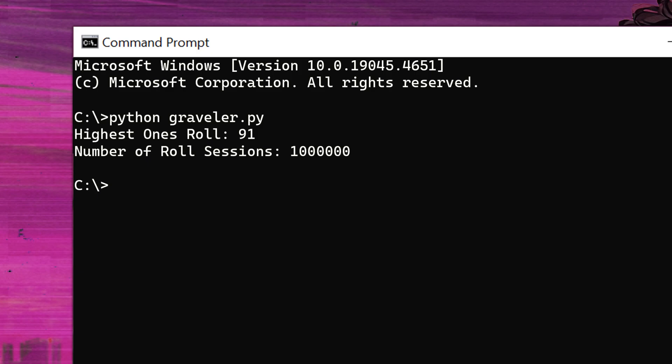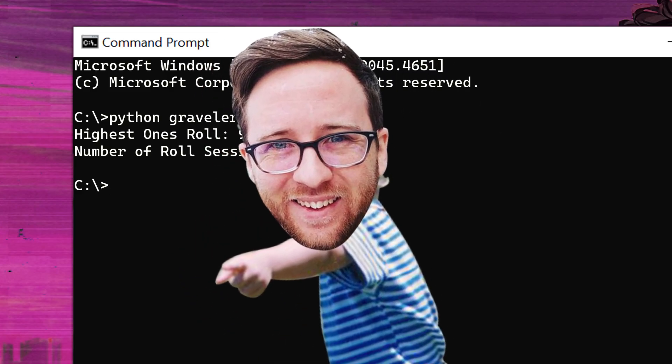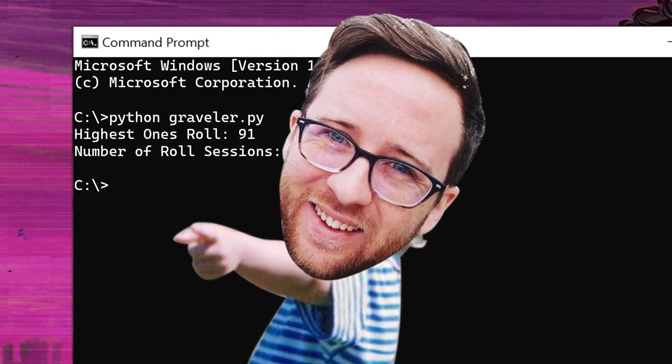It was 91. That is just over 50% of the way to what I actually needed. It is not looking good. This is code though — I can just up the number of attempts and see if we do better, right? My code only took maybe 5 minutes to run, so if I up my number of attempts to 1 billion, it'll take like half an hour to run — so that's what I did.